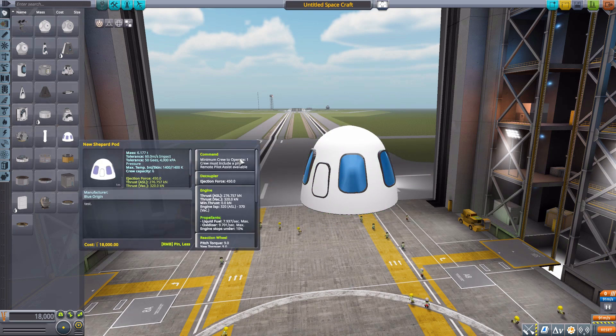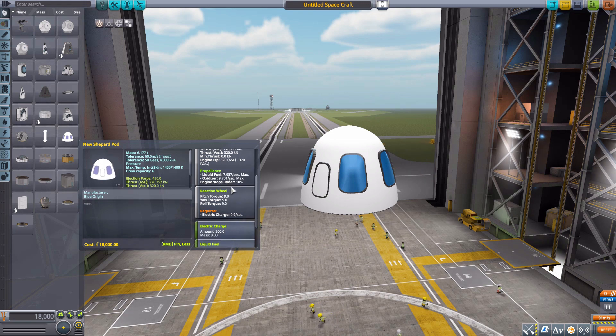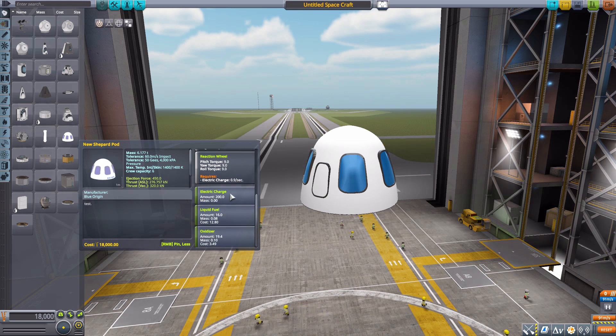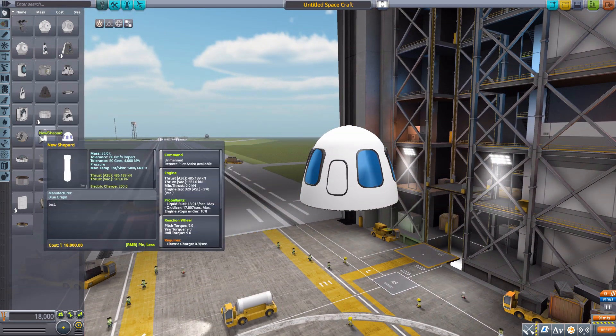As for the stats, it is a command pod with a minimum of one crew member to operate and a max capacity of six. It also has a built-in decoupler, an engine producing 320 max kilonewtons of thrust using liquid fuel and oxidizer, a built-in reaction wheel, 200 electric charge, and small tanks for liquid fuel and oxidizer — 16 units of liquid fuel and 19.4 on the oxidizer. All in all, a very good command pod.